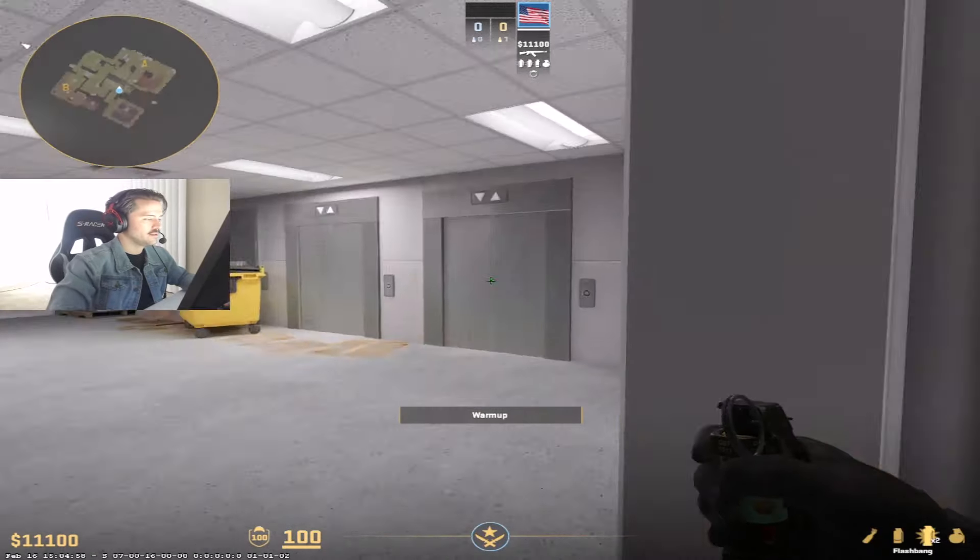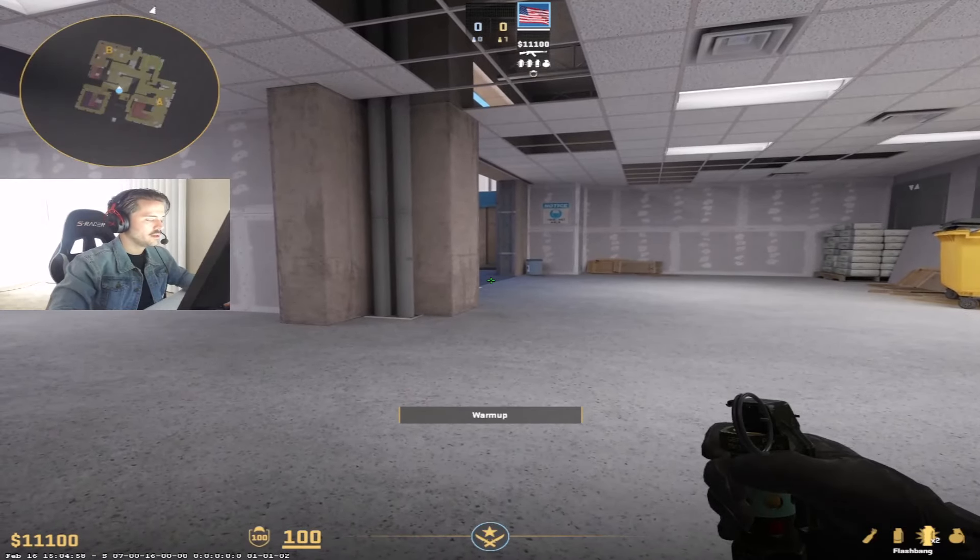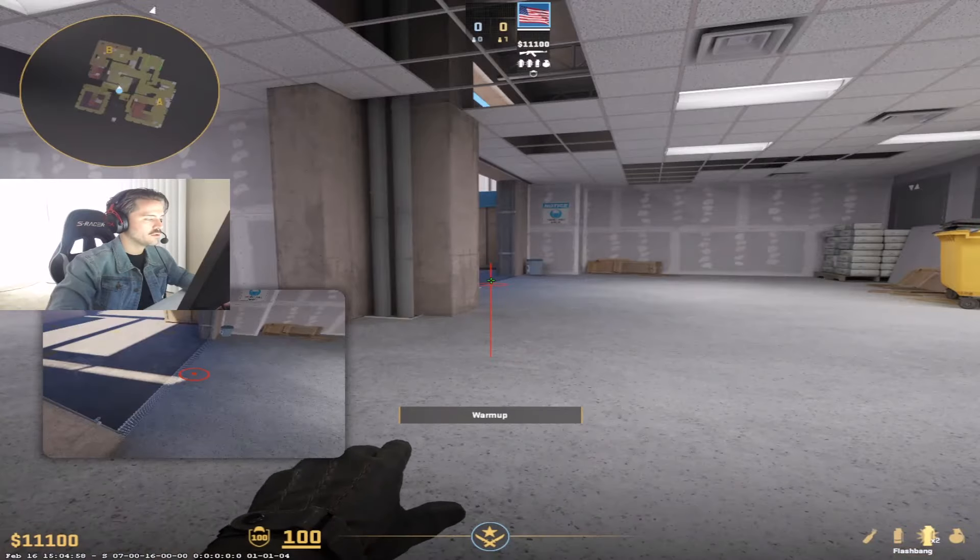And then you want to either stay crouch or crouch again. You are going to aim right here in the middle, and you're going to middle click jump throw a flash.